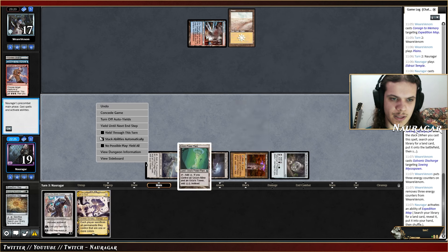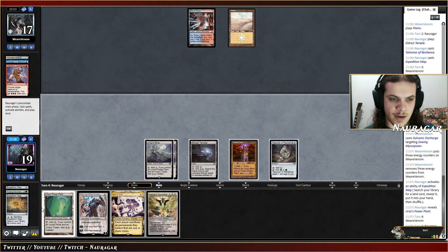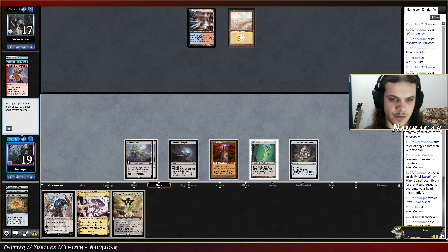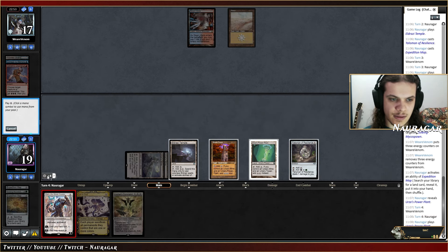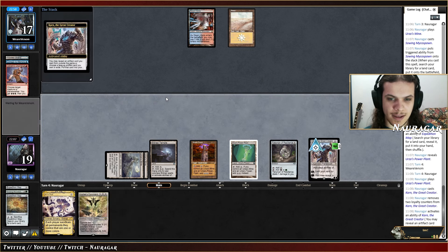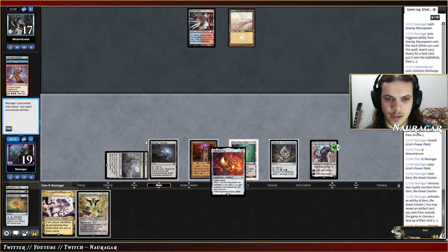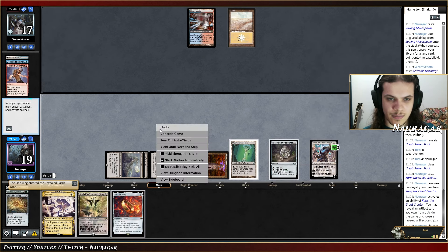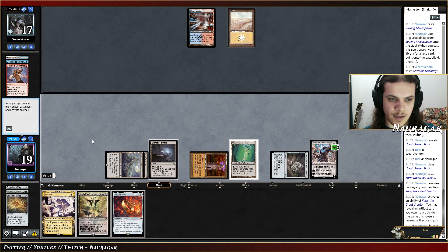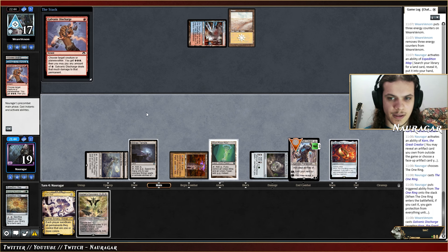We're missing power plants. They pass the turn again. K Command — sure, why not. Let's try to get Karn into play. What should we get? I kind of want The One Ring. We have five, six, seven mana — I think I'm just going for The One Ring. It's a bit boring, I know, but it's The One Ring, you can never go wrong. I'll just pass the turn.